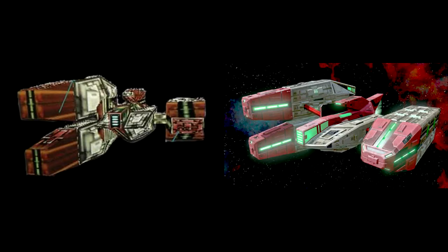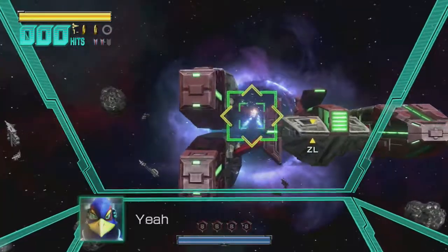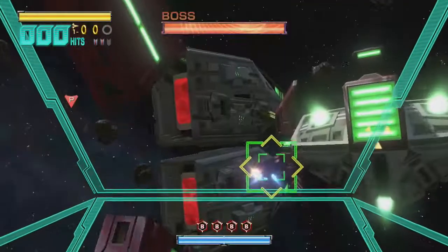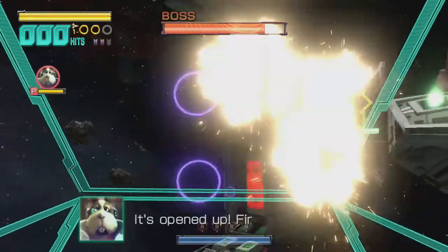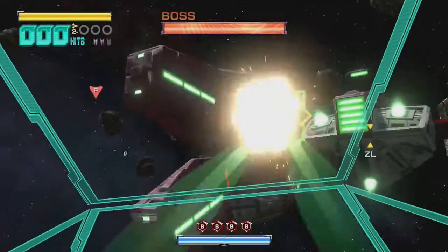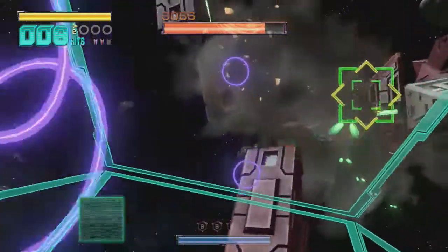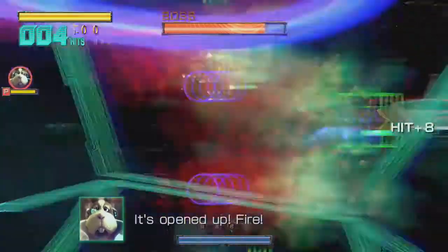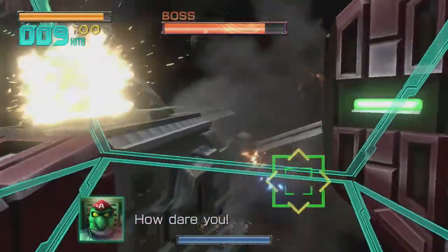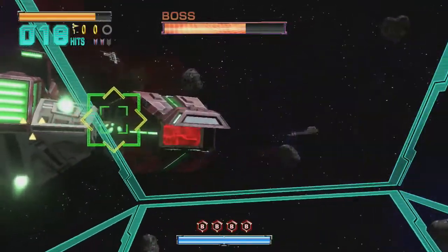However, thanks to advancements in tech and graphics over the years, he has a new weakness due to him being built a little more realistically. See those large iron beams connecting his ship to the carriers? Those can be shot and damaged, and if you destroy all the beams connecting to a carrier, it will fall off and explode just like if you shot into the hatch. The beams don't have as much health as the carrier does, so it's easier to destroy them even without hyperlasers. Aim for the iron beams, starting with the two on his right. Save the one on his left for last, as it only has one iron beam, though it's a little thicker.